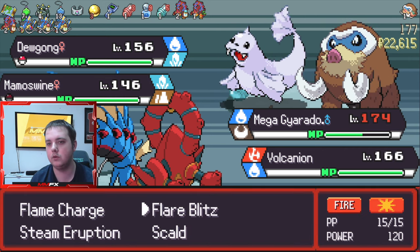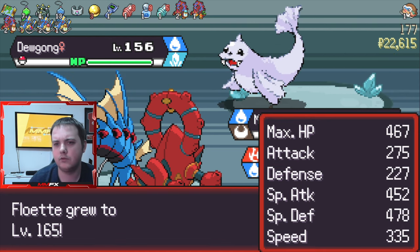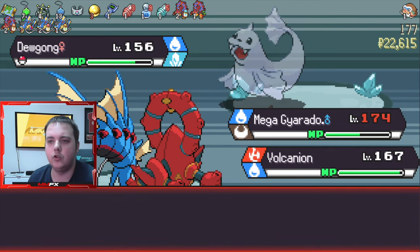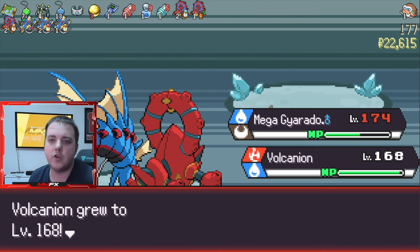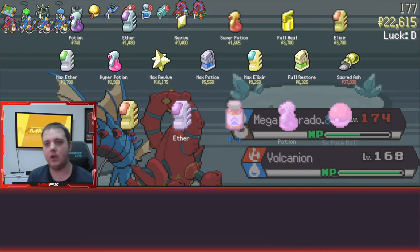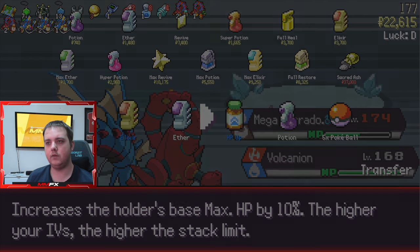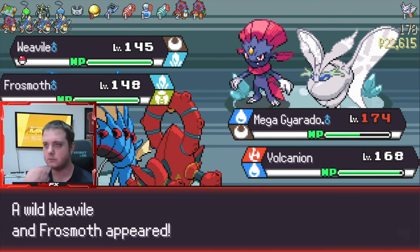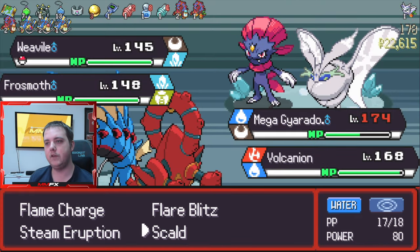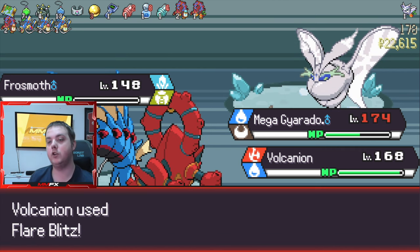So we're gonna Waterfall. We could have tried to catch the Mamoswine to give us a better Swinub in the future. Everything's going to Tinkerton basically right now. We can Waterfall the Weavile and then Flare Blitz the Frostmoth — it should kill unless one has Sturdy. We're getting close to the end and I'm just hoping Tinkerton can carry us against Eternatus and the Eternamax.